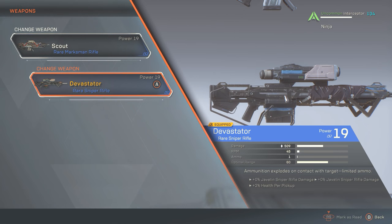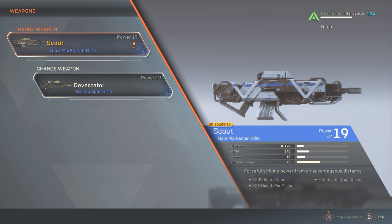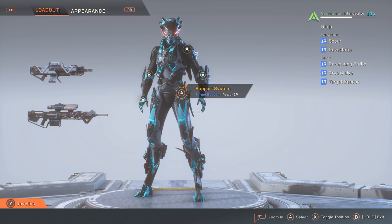For weapons, my first choice is the Devastator — everyone loves it. It's a one-shell clip that does massive damage, exploding on impact. You can imagine using it with Target Beacon in a boss fight where you're hitting weak points for critical damage and everyone does an extra 33% damage. It's also effective from a safe distance. My second weapon is the Scout Rifle, my favorite all-round weapon. It has a fast fire rate for the damage it does, is extremely accurate, and reminds me of the DMR from Halo — my favorite weapon from that game.